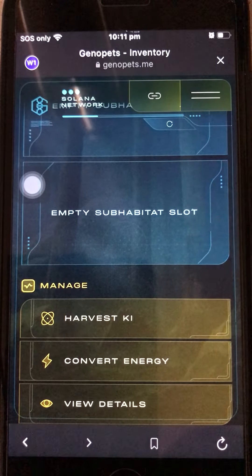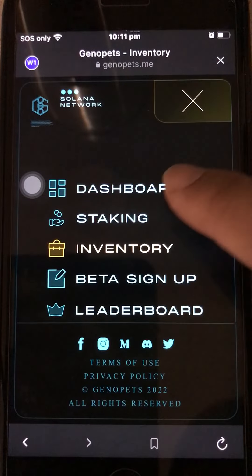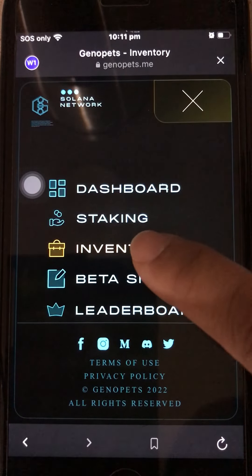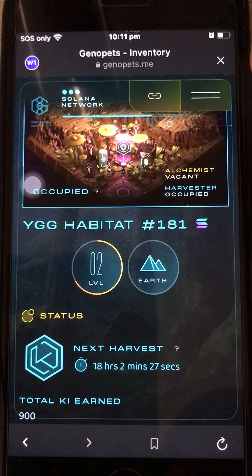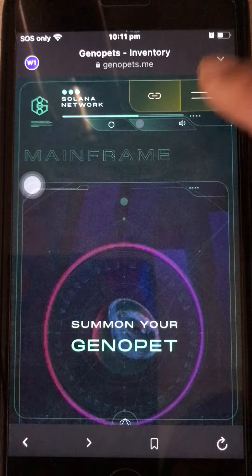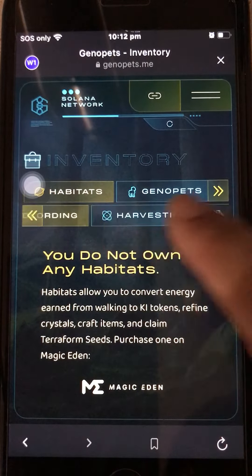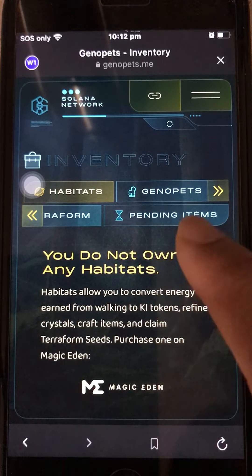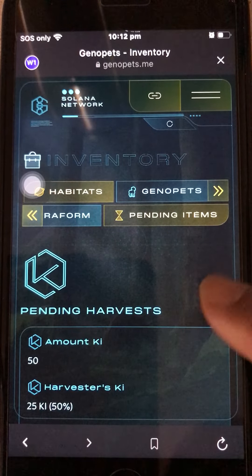Once you see the notification it means it's done. Double check by clicking Dashboard, then go back to Inventory to refresh. Scroll to the left and click Pending Items. Don't panic if nothing shows right away — just wait.